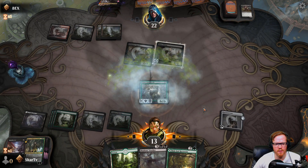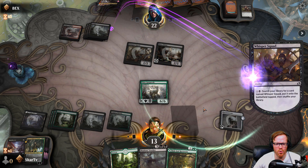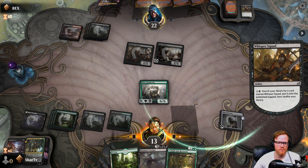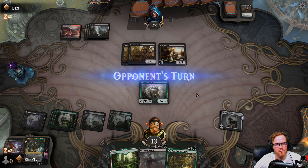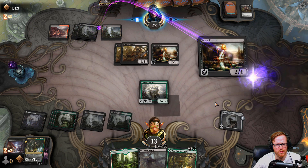You have to wait for it to resolve, then Heartless Act it. We're going to play more Whisper Squads — More Whisper Gang! Shuffle it up, hopefully get your red mana, because I'm assuming you eventually want to play Kroxa. I don't know why I was going to say Uro, but Uro's old news.